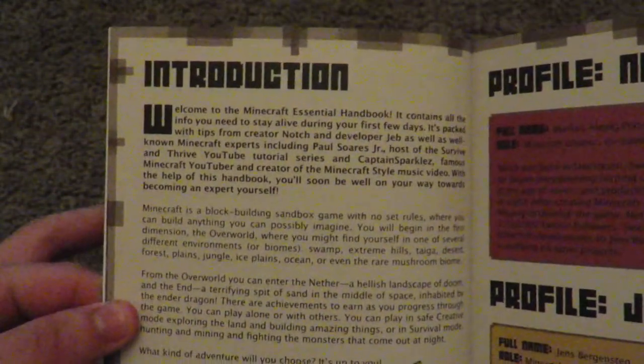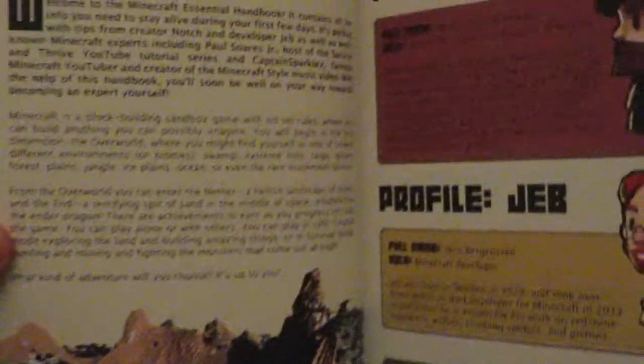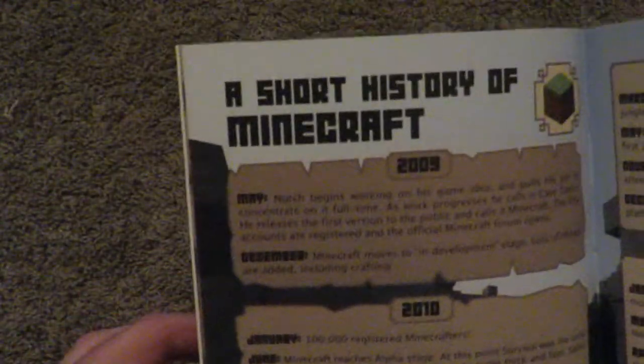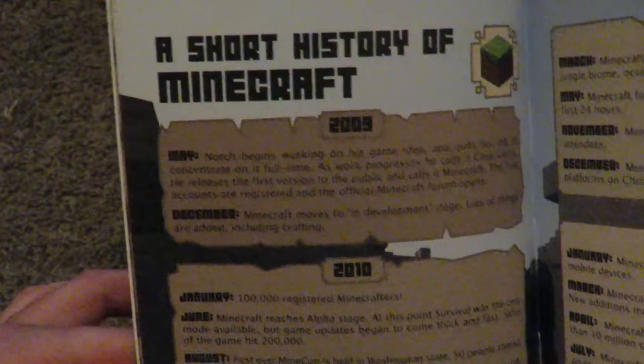That's all the contents right there, and so what we're going to do is just go through the entire book. First thing we have is the introduction, which gives you an introduction on the people who made Minecraft, who programs it, and basically all that stuff. I'm not going to read everything in these books because that would take a long time — I'm just going to give you a short review on each thing. So here we have the short history.